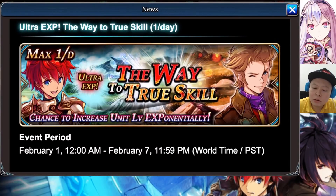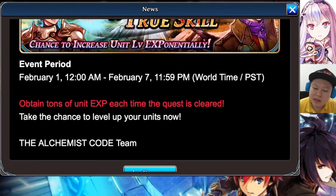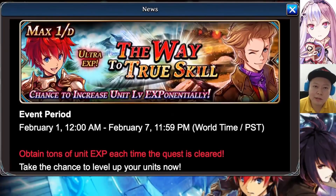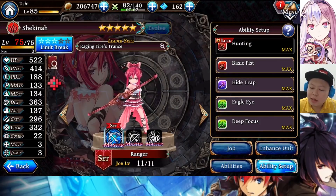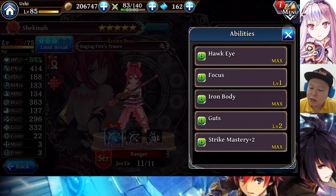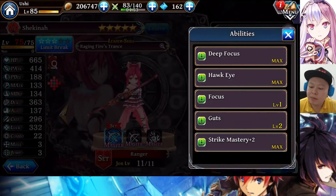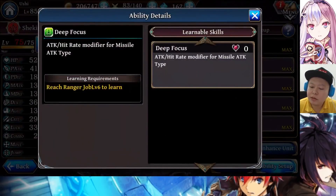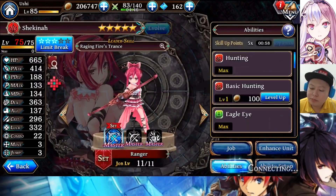Also on February 1st, we'll get the Way to True Skill Ultra EXP event — if it's the same as Japan, it gives 100,000 EXP per run. Now back to Shakina. Her HP is not that high because I'm not using Iron Body. With Iron Body, her HP can reach 665 — it's the only way to reach max HP — but I chose to focus on boosting her damage instead.